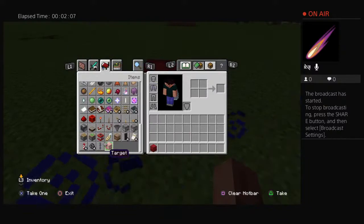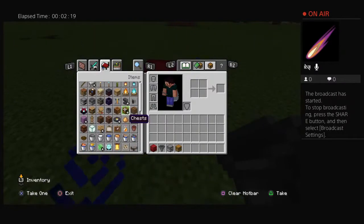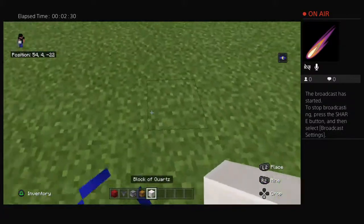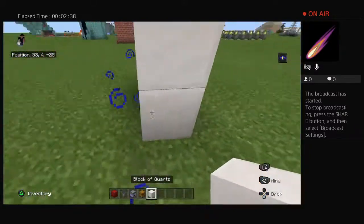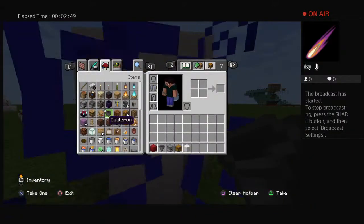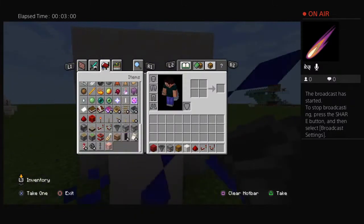So, what would we need? As usual, either quartz or iron — quartz, this is good. We are going to have the chest here. We need a piston too. Probably some of that, and the comparator, because I don't use these enough.